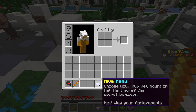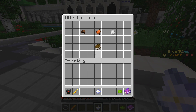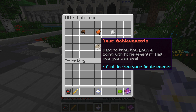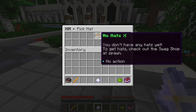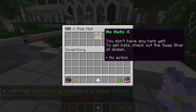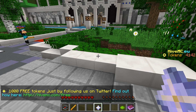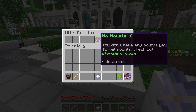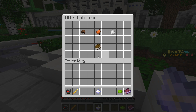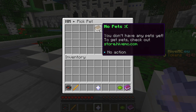And there's a Hive menu. If you right click, it has many different exterior things, or pets, mounts. Let me go into hats — I don't have any hats yet. But there are also mounts — I don't have any mounts either. And then there are pets, and as you might have assumed, I don't have any pets.